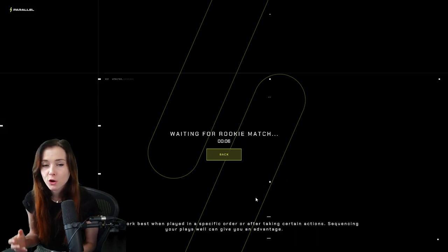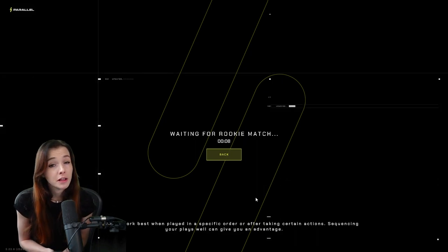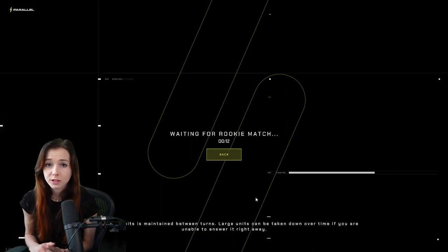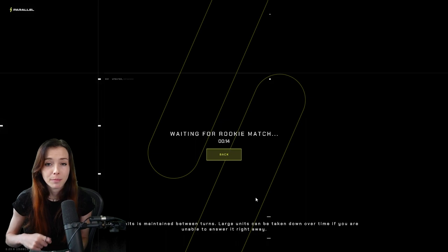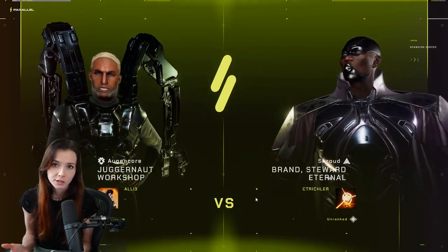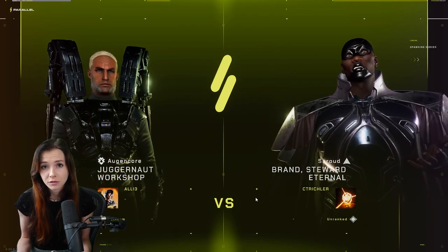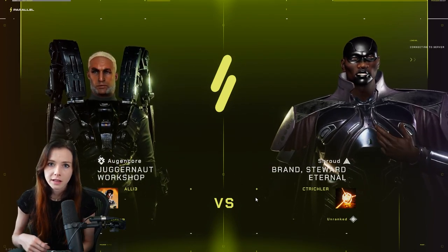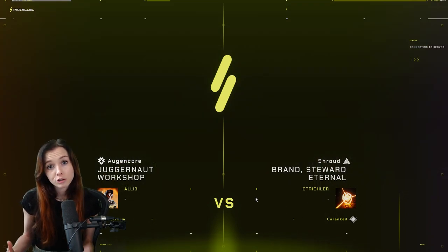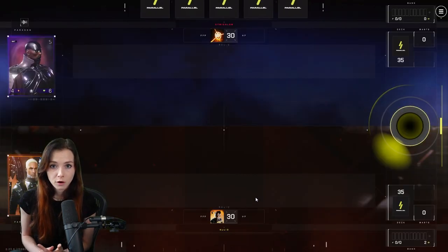Let's take you through a game. The Ogincore Parallel is the parallel that specializes in upgrades. The goal is to stick minions in the early game and then attach upgrades to those units. Upgrades are just pieces of equipment that do special things, and oftentimes they chain into very powerful effects. That's the general strategy you want to be going for with Ogincore.